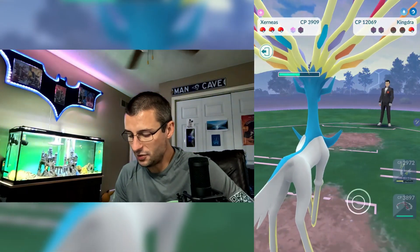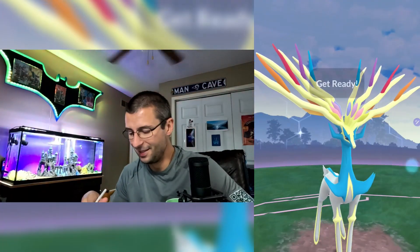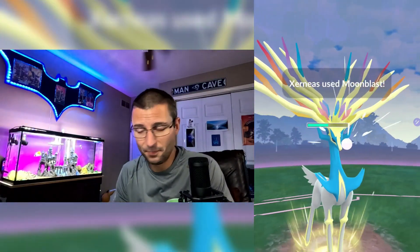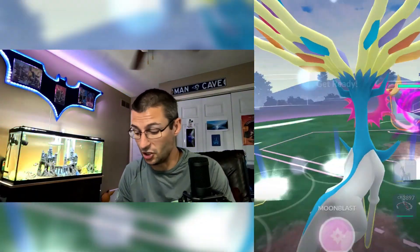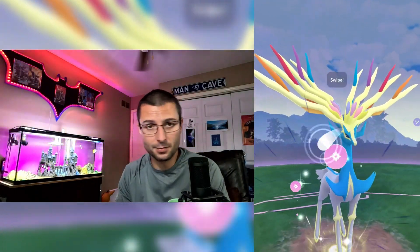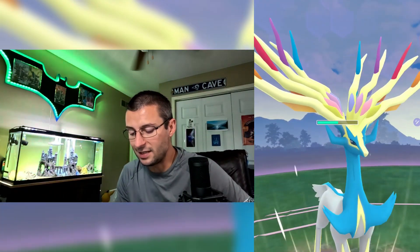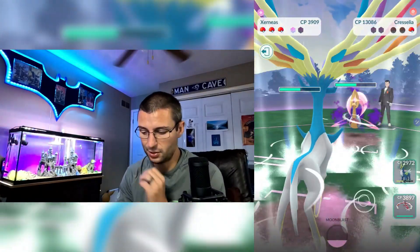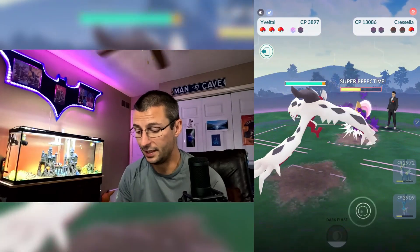Right into Cresselia now. I can't switch over to Yveltal yet because my timer's still not up, so let's just do some fairy damage to Cresselia with Xerneas — it's all bonus. That's why I said you can insert anything as the anchor, as long as it's super effective in this setup. Right into another Moonblast. It's an entirely different story when it comes to legendaries versus standard Pokémon — they are so strong. Xerneas is really, really good.